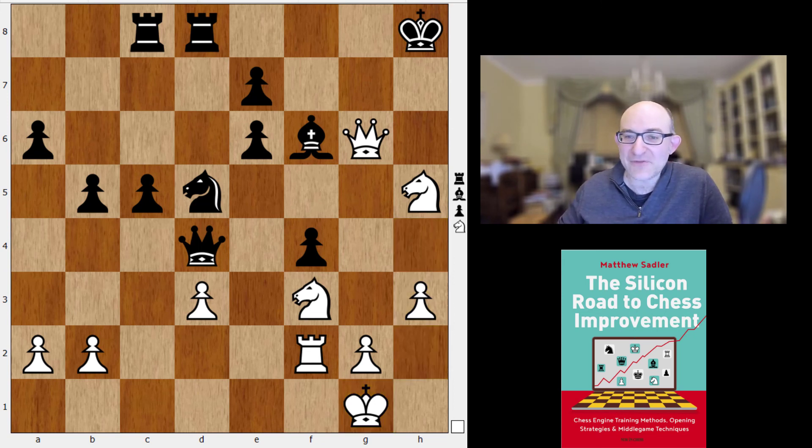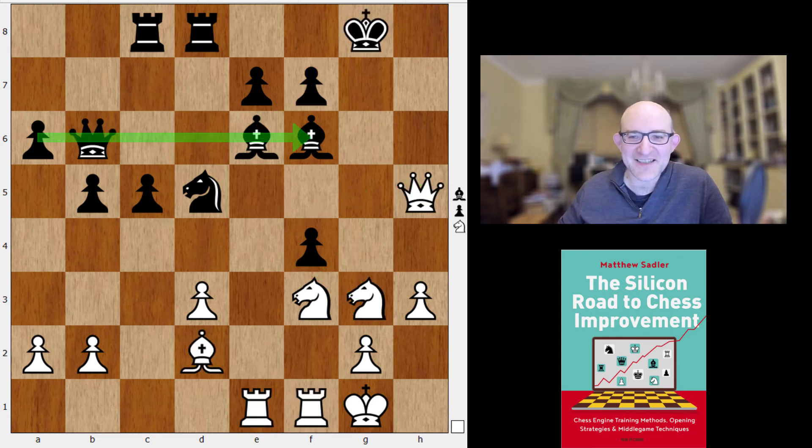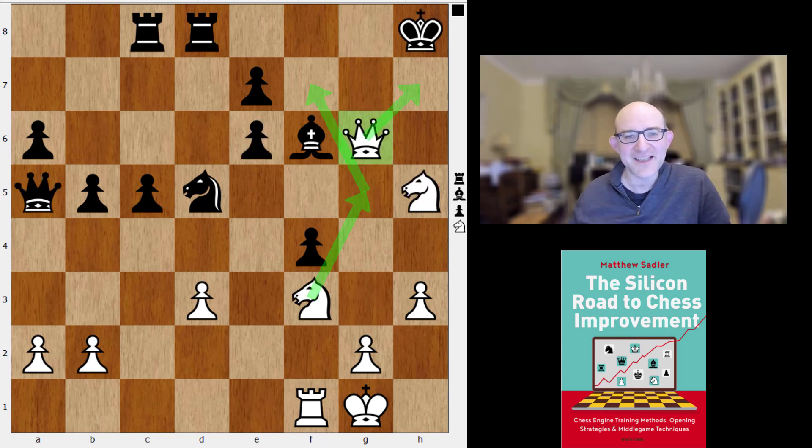Beautiful play from Coivisto: Ng3, a piece offered on the kingside, and then Be5, a piece offered on the queenside. I think it's very very beautiful — whenever you set up an attacking structure and the opponent has moves, but somehow the mobility of your pieces is so good that all the moves in the world just aren't going to help the opponent. I thought this was a really great game from Coivisto.